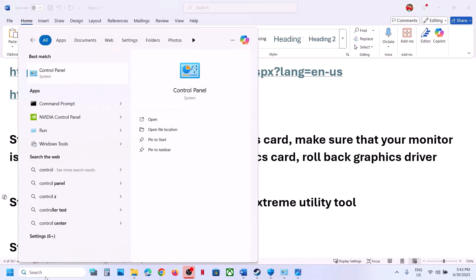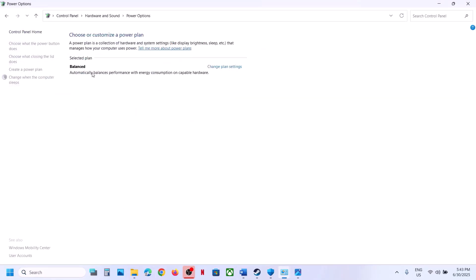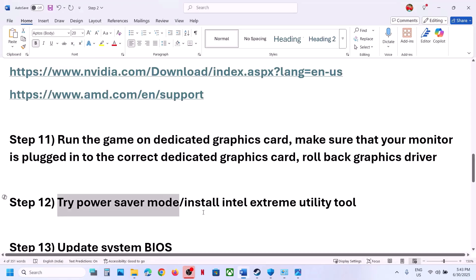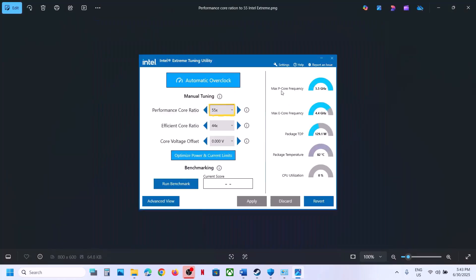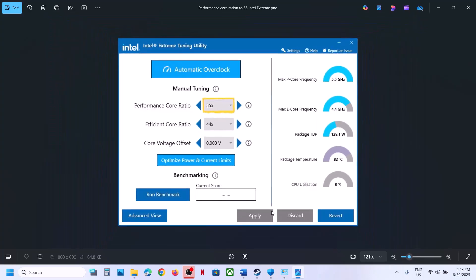To try power saver mode, type 'control panel' again, go to Hardware and Sound, then Power Options. You may see different power settings — try Power Saver and check, or try Balanced and check. You can also use the Intel Extreme Utility tool. If you have it installed, go to Performance Score Ratio — if it's set to 58x or 57x, try setting it to 56x, maybe 55x or 54x, then apply and launch the game to check.